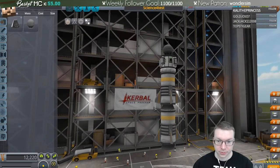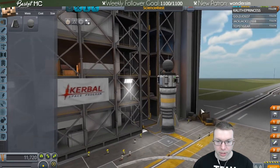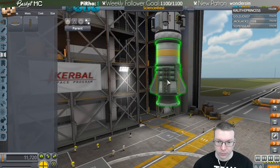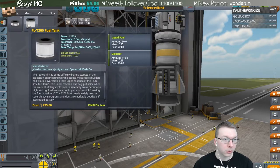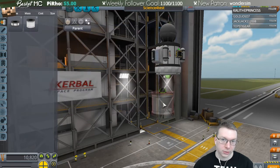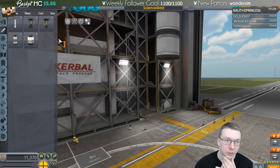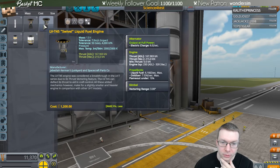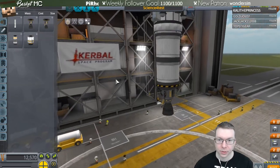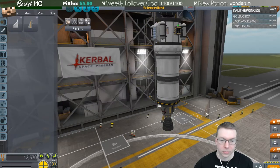Let's tweak this design. We have four of these liquid fuel tanks. Now that we have different fuel tanks let's ditch the old configuration. Liquid fuel is what these tanks are. Let's use the Swivel engine. We want to add fins. Basic fins should work.